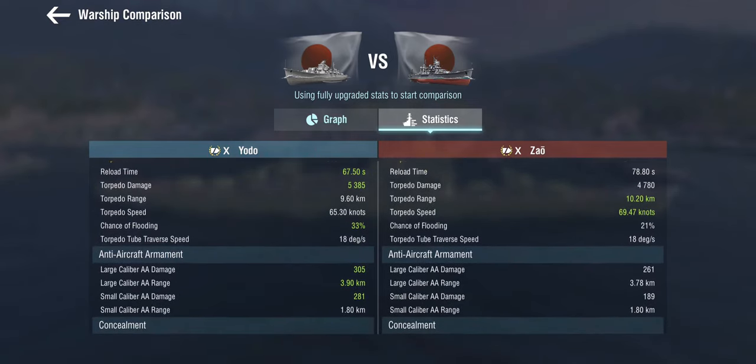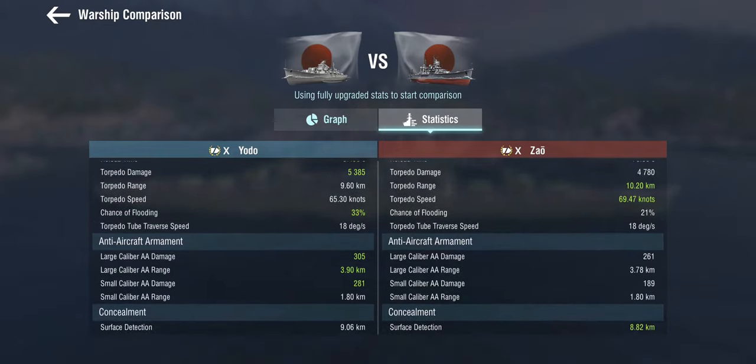The AA on the Yodo, especially with Defensive AA active, is actually pretty decent. The more problematic part is the range on the small caliber AA being a bit short, which does not make her a support cruiser. Concealment-wise, she's worse off than the Zao.